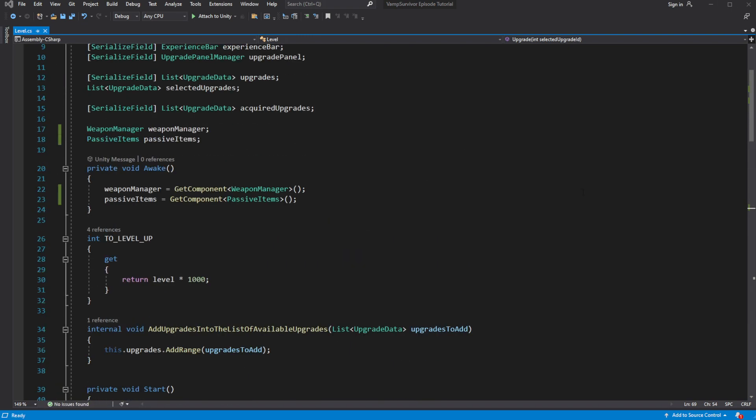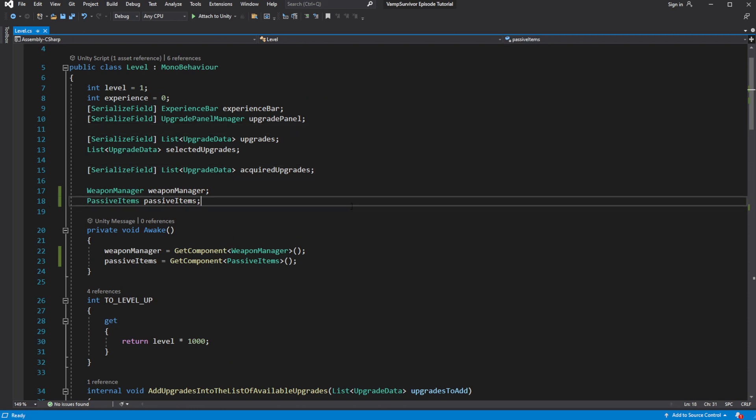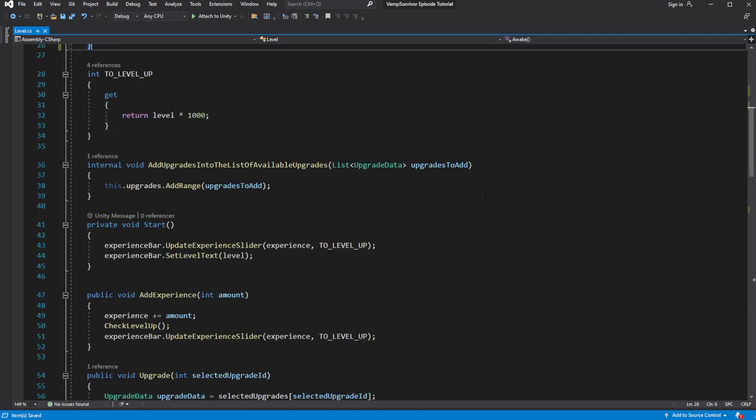With this we have the ability to add new items, but we only have weapon upgrade in the pool. So we need a way to add upgrades at the beginning of play into the pool. Later it can be based on your selected character or other conditions. For now we will just create a list of upgrades available on start, then add those upgrades into the pool on start.